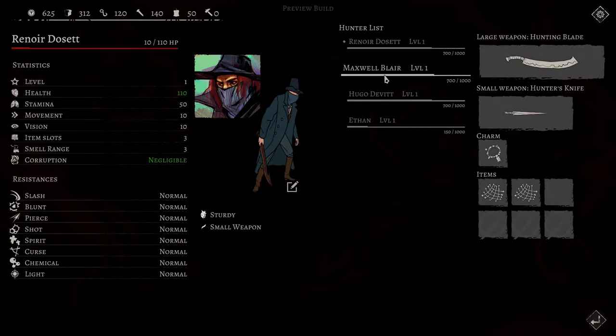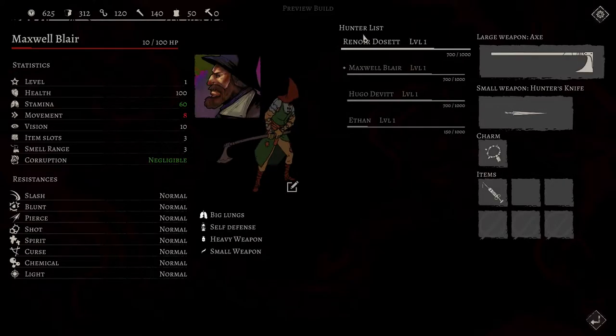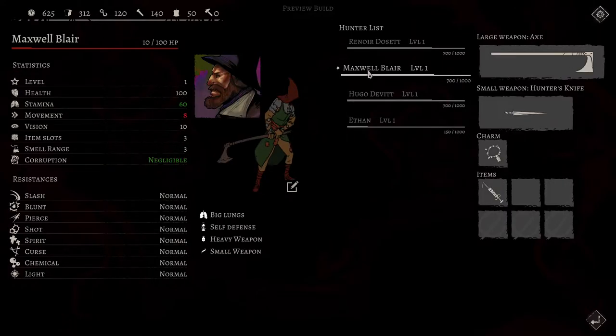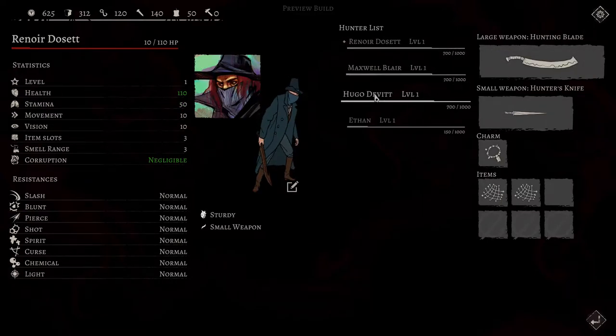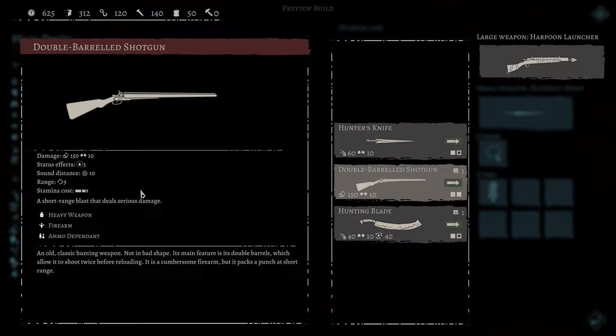It doesn't look like any of our wounds persist - that's what I was worried about. Everybody still seems to have enough health. Hugo's corruption is rising, though it doesn't look like it gave anybody else corruption. The axe seemed to do pretty good. So we got our shotgun.